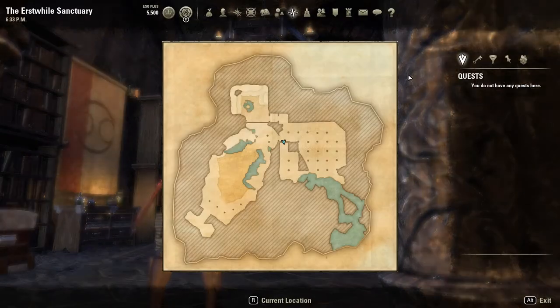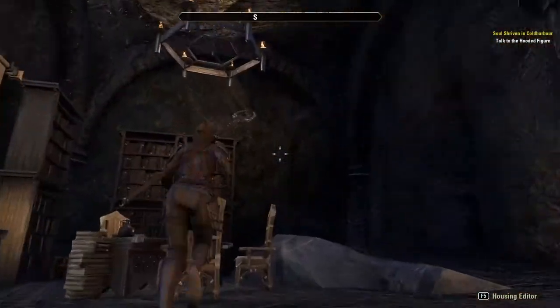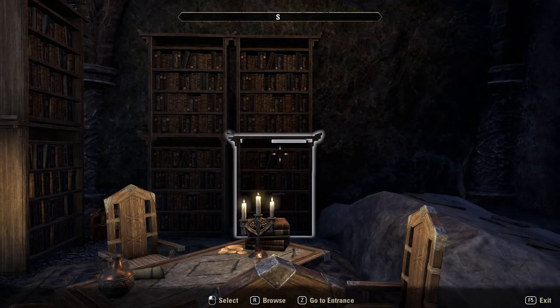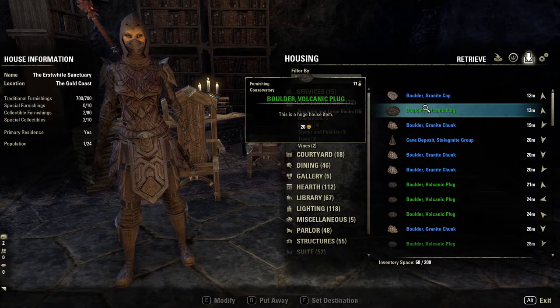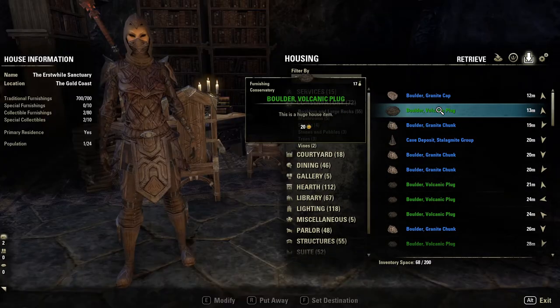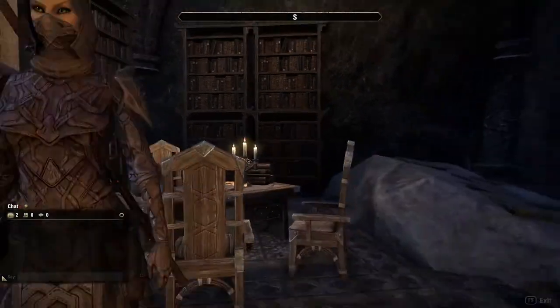I blocked off a lot of the areas. This was kind of the library in the empty version — I made it a small square room using one of the volcanic boulders. This is the Volcanic Plug from Vvardenfell — you can get it at the furnishing NPC in Vvardenfell. I like to turn it so its flat bottom faces out and makes a nice wall. They aren't very expensive — I think they're 500 gold each.